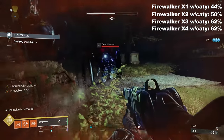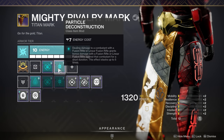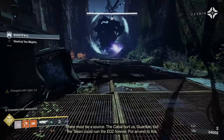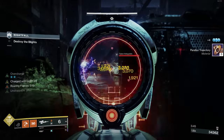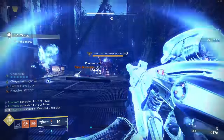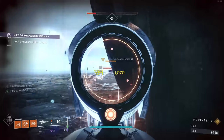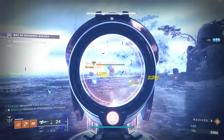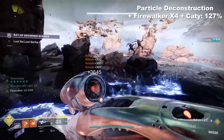Now you're asking yourself: that's pretty good, but you said 127% and I ain't seeing it. You're right, but that's where Particle Deconstruction comes in. Particle Deconstruction states that dealing damage to a combatant with a fusion rifle or linear fusion rifle grants bonus damage with that fusion or linear fusion — and this works for your teammates as well. The effect stacks up to five times. A single burst from a fusion rifle will max out the stacks; with Vex you reach those stacks very quickly since it shoots like an auto rifle. That 40% debuff stacks with both the Catalyst and Firewalker — so Particle Deconstruction plus Firewalker times four plus the Exotic Catalyst ramps our damage up to 127%.